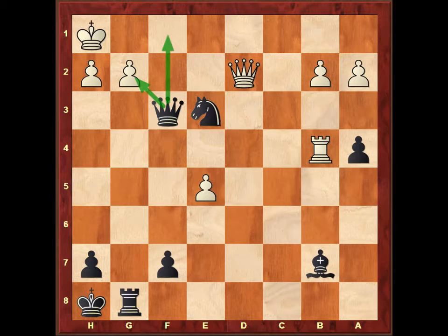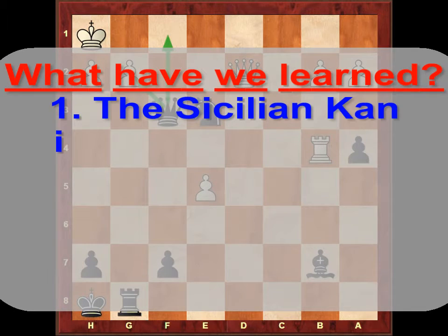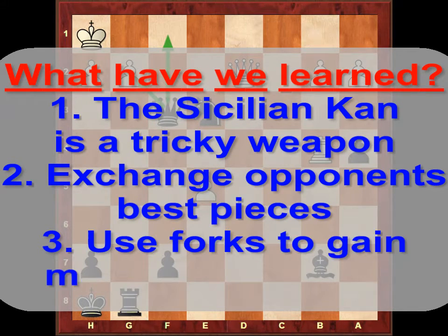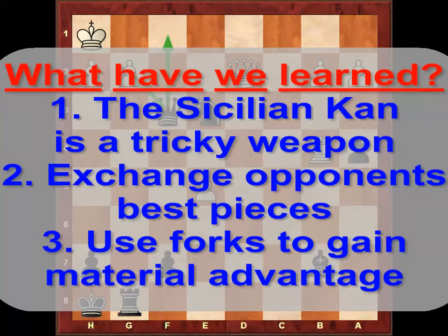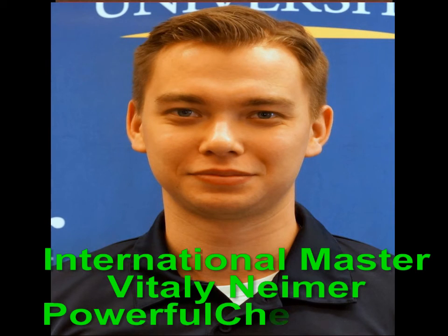Well, here it is — this was one of my best games with the Sicilian Kan. So what have we learned? Number one: the flexible Sicilian Kan variation is a tricky weapon for black. Number two: during the game, try to find your opponent's best pieces and exchange them, even for the price of a sacrifice. And number three: use forks to gain material advantage and win the game. Thank you very much for joining me today. This was International Master Vitaly Neymar. For more videos, please visit PowerfulChess.com.